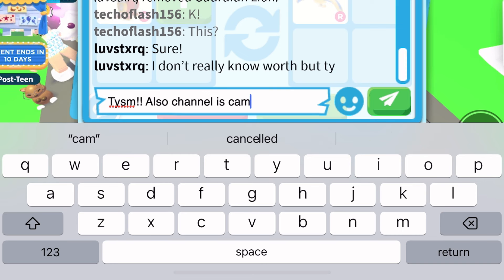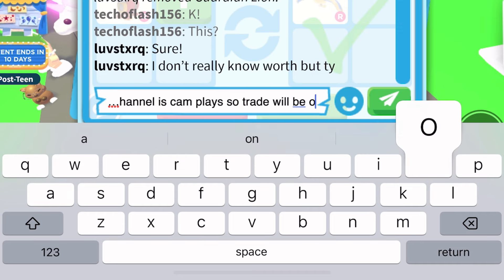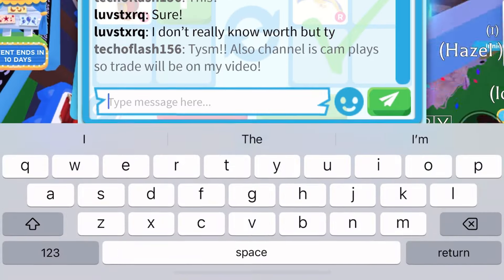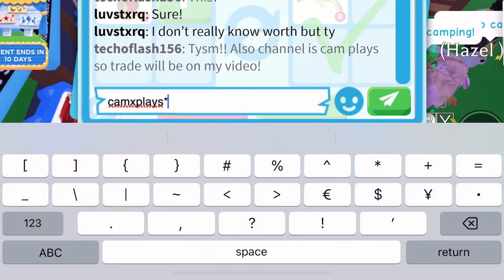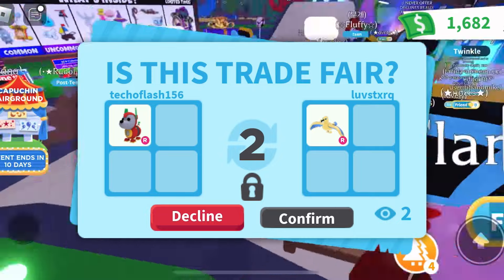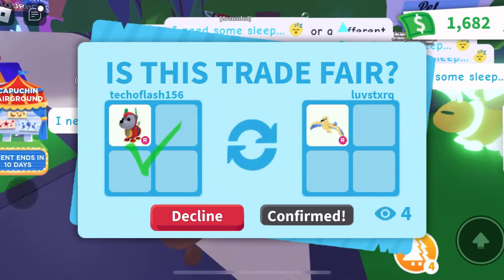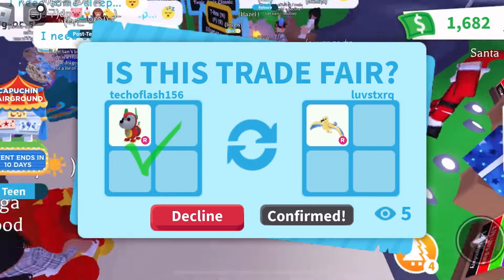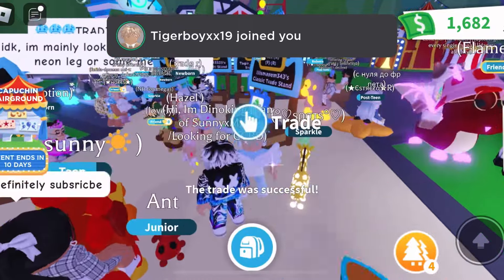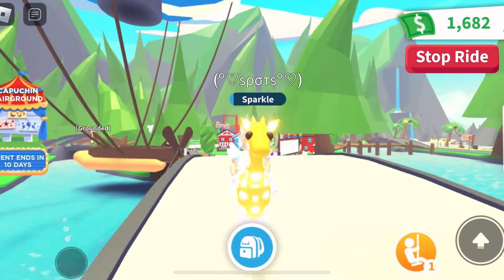They said sure, so let's accept this trade! I tell them my channel name so they can see themselves in the video. The moment of truth — are they going to accept? They're having a moment to decide... yes! They accepted! We now have a Golden Albatross in our inventory!